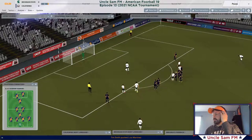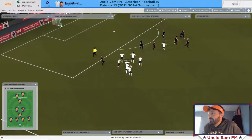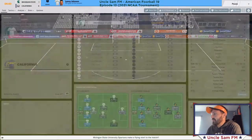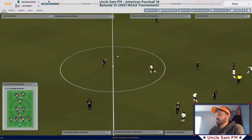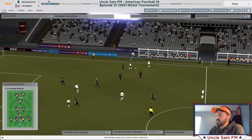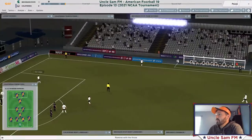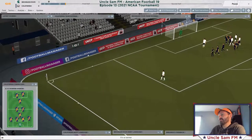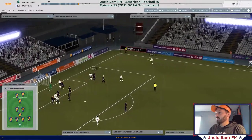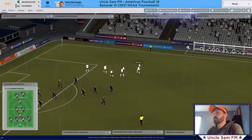We got a penalty! Apparently somebody was fouled — they didn't show the replay — but Johnson puts it away and we're up one-nothing. Cal's gotta open up, they gotta come at me, otherwise they are going down. Alba Del Campo wins it and we're off to the races — pulls it back to fullback Ramirez who switches field to Moore, whose shot is saved by the keeper. Ramirez long throw, Del Campo to Cantu — shot, saved. Del Campo in a dangerous spot and — goal! We are up 2-0 in the first 20 minutes.